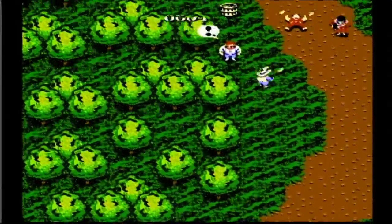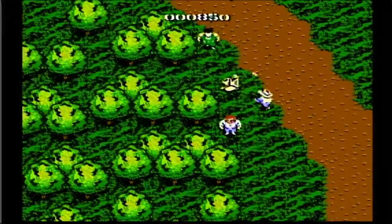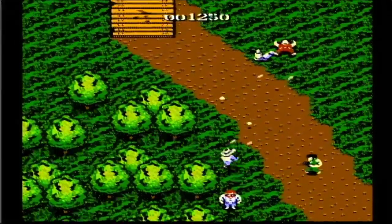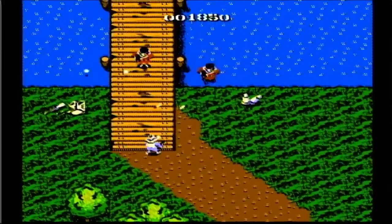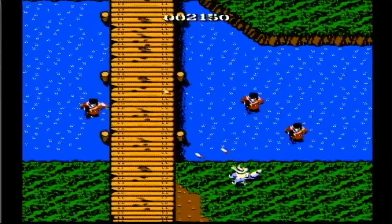Right away we get a shop, but since this one's been a little tough, we're coming in fresh off a continue, so we have no money for goods — we'll just walk right on past that. We've got a lot of machine gunners popping up throughout the level, so you've got to keep an eye on that.